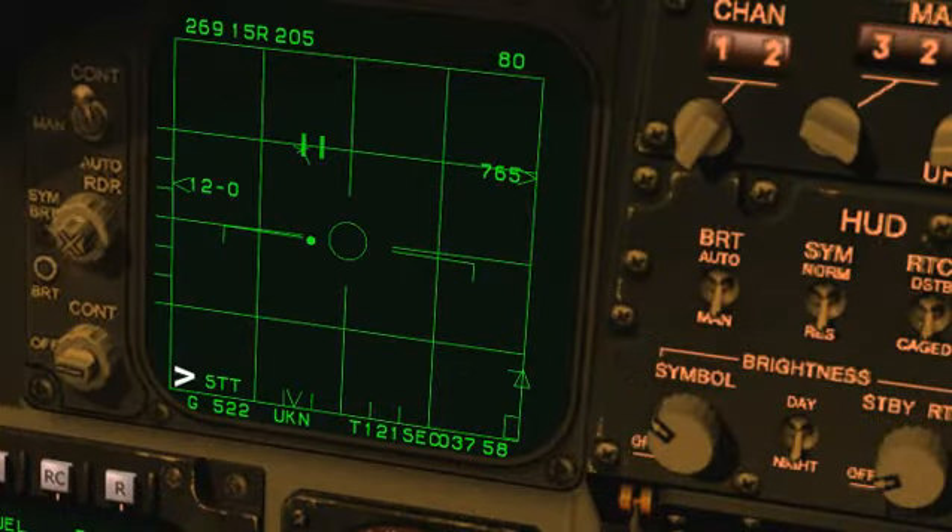This puts us into STT, or single target track mode. The designated contact is now locked - notice the change. All of our radar energy is now focused on this single target, and that's a mixed blessing. On the one hand, the other contact - and indeed all other contacts - have disappeared from our radar screen. We no longer have any idea of where they're going or what they're doing. But on the other hand, we have a great deal of information on the contact we have locked.